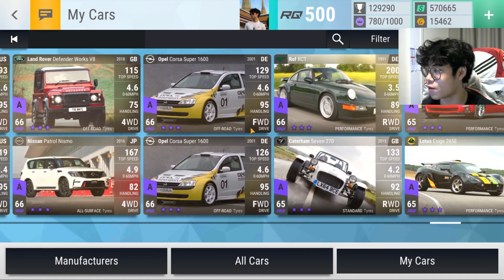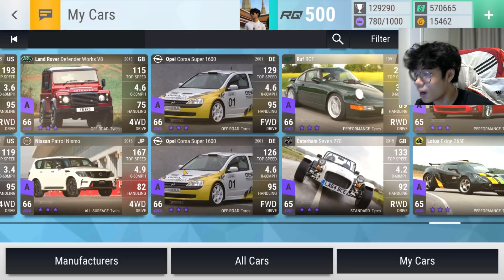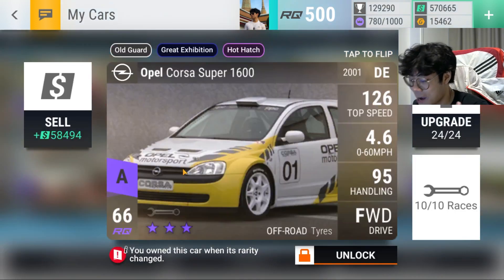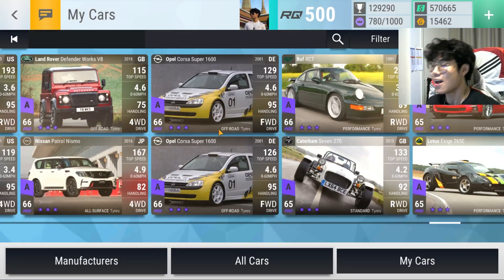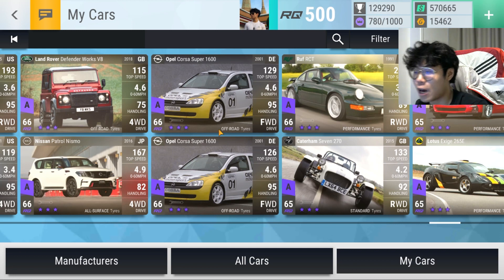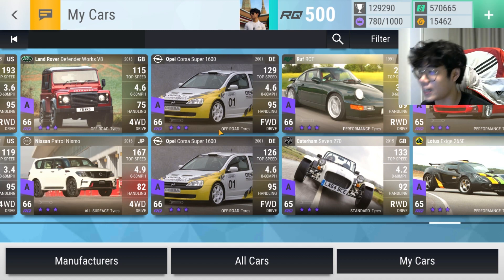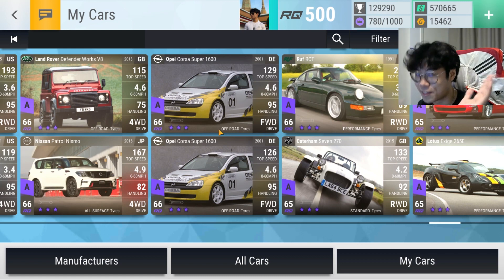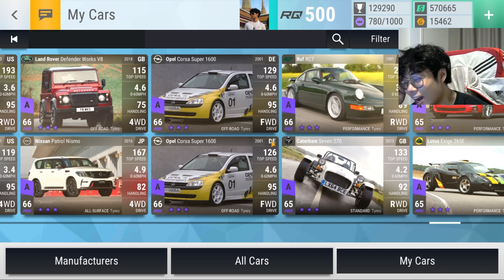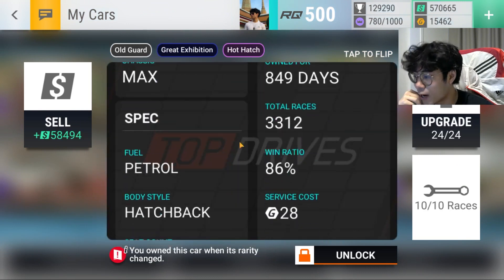The biggest standout here are the two Opel Corsas. One I maxed with tokens, the other I maxed straight up with just ultra rares, because I want to stay relevant in clubs. Front wheel drive clubs are super frequent and there's always going to be at least one off-road track in clubs every day — 100% chance. I was like, okay, I want to remain relevant in clubs, so I maxed two of them.